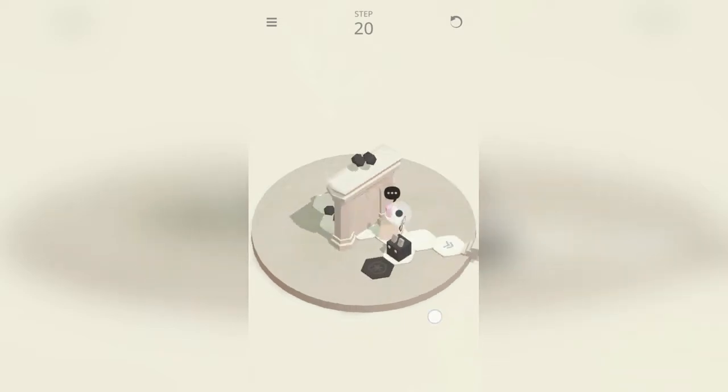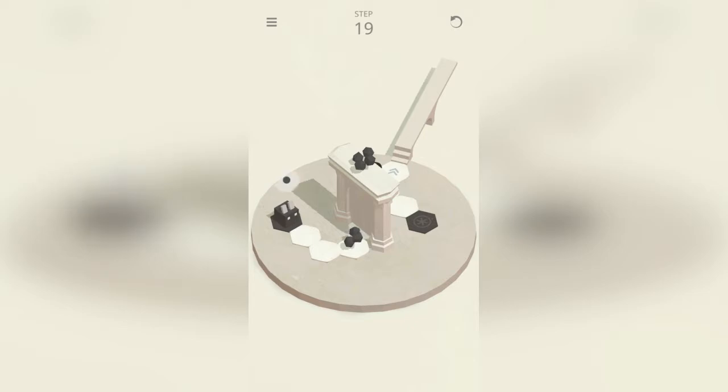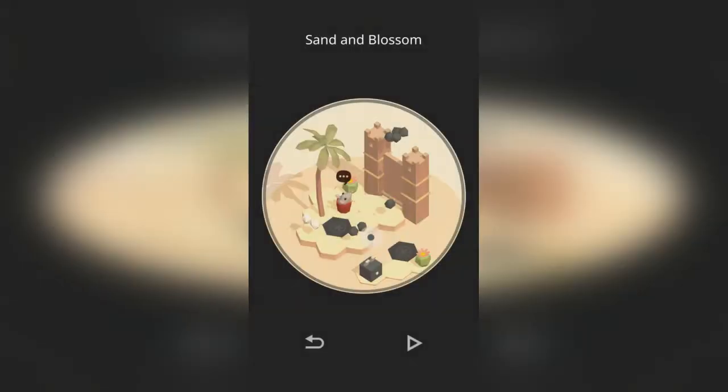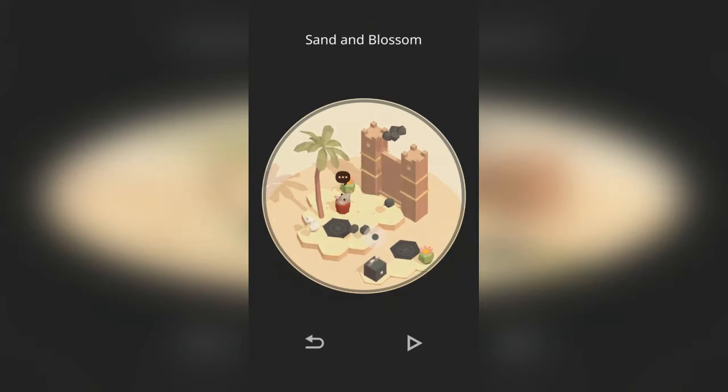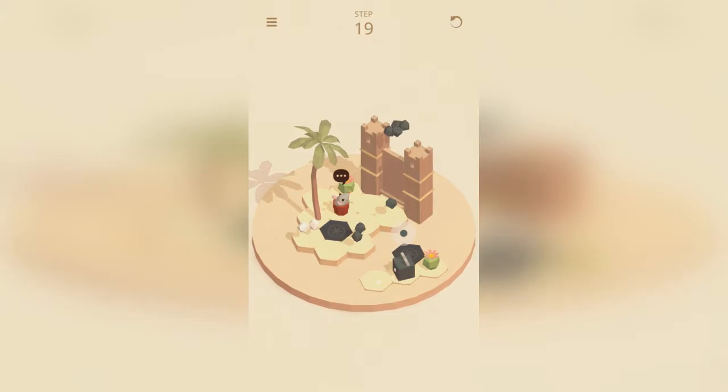This is where you gotta rotate to see the backside of the puzzle — comes in handy, especially in later levels. I'm gonna go back out and select a different set of levels, cause these are really just the introductory levels and they're kinda boring. So here's the desert stages, the first level of the desert stages.